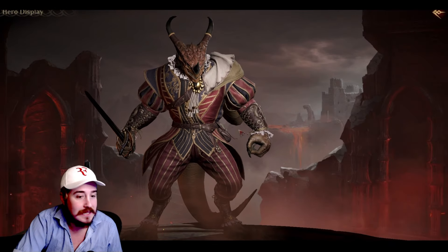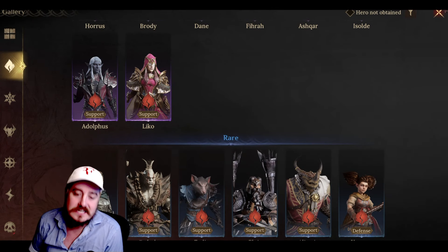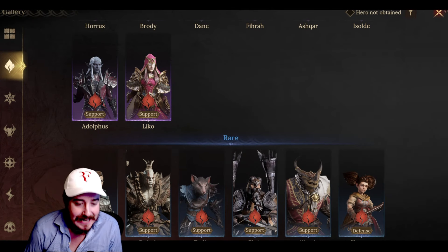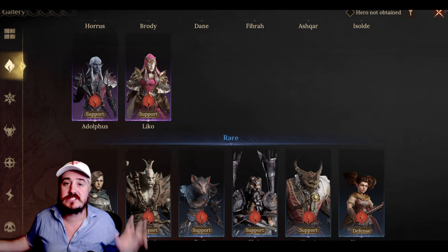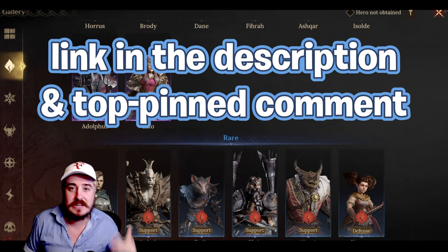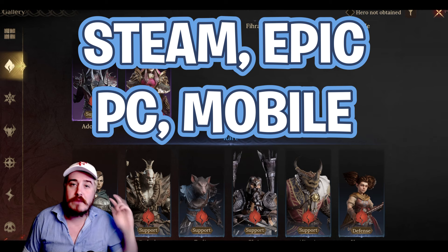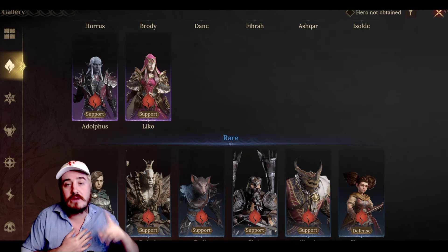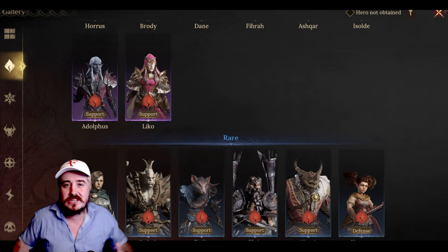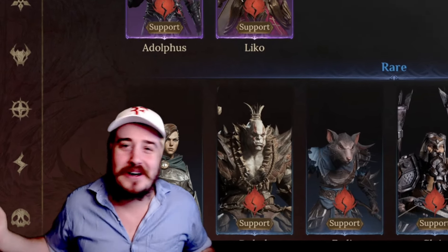You guys want to see me test any of these guys? Please let me know. That's going to be Alistair, and that's going to be the end of our series on all the Season 4 supports in Dragonair Silent Gods. I'm sorry it's not available in America right now, but if you're playing anywhere else or you're at least interested, the link will be in the description and the top pinned comment. The game is available on Steam, Epic, PC, and mobile. If you're outside of the States, I highly suggest you check it out. I've been Facilius — we have one more video in the series covering the Epic damage dealers. Look forward to that. Subscribe, comment, notification bell, thumbs up — all that good stuff. See you real soon!